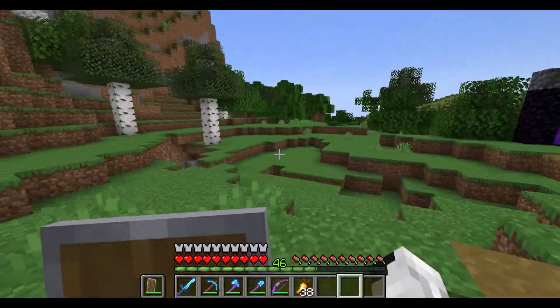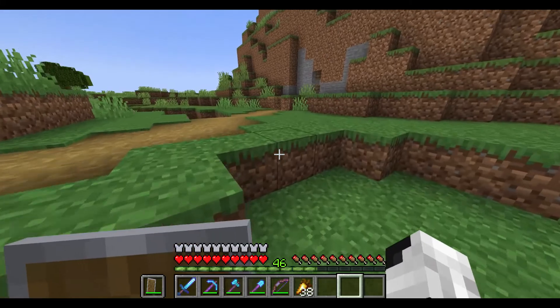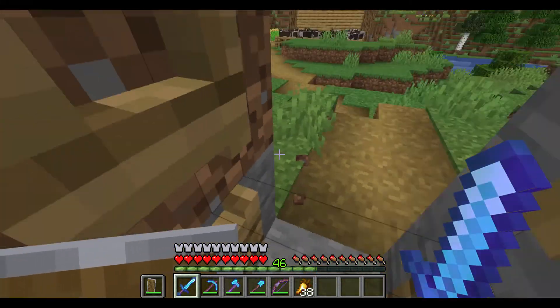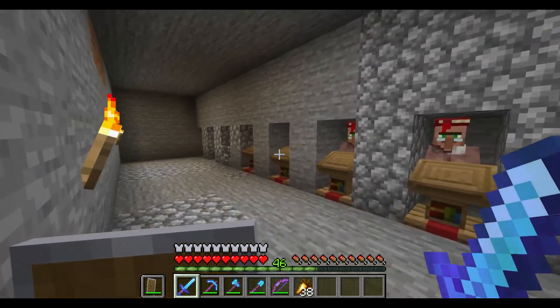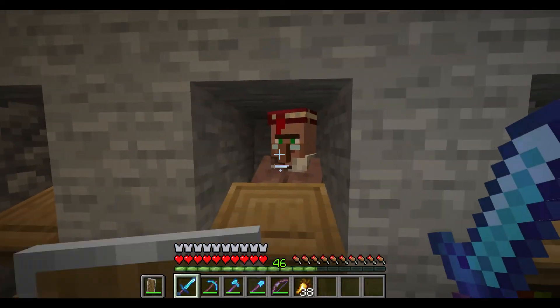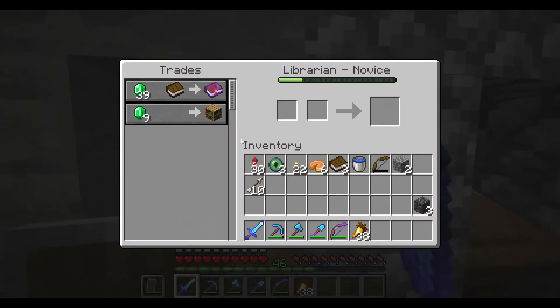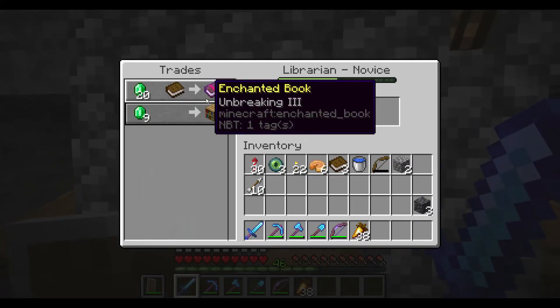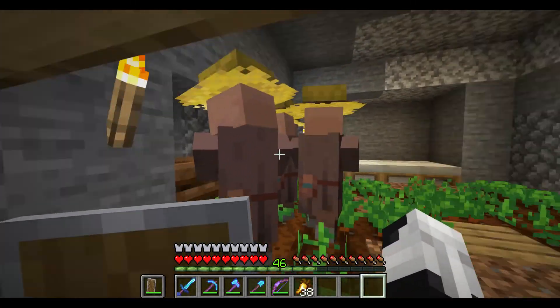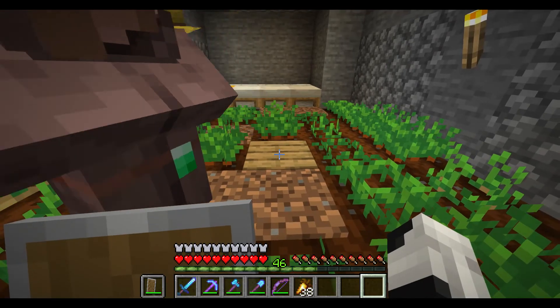Here's the little cow farm. I have a little plantation farm but I don't really use it anymore because I have the bone meal farm down there. Over here is the second reason I was able to progress so much - I got an armor guy with mending, efficiency, feather falling, unbreaking, and fortune.